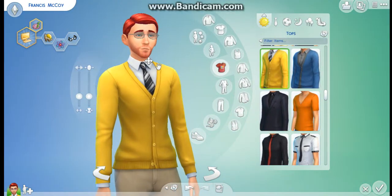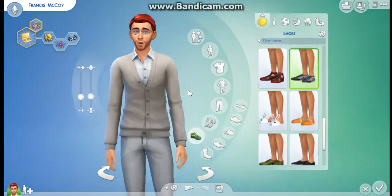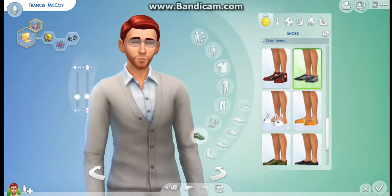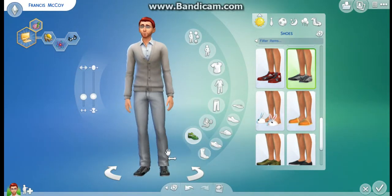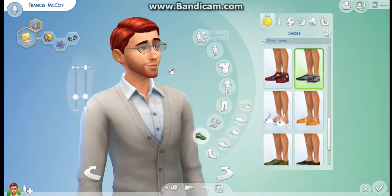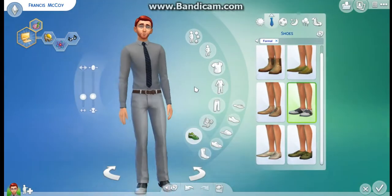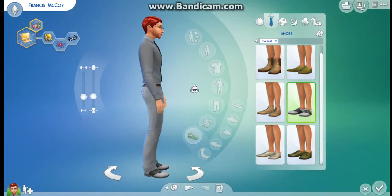So these are his outfits. Francis McCoy will have a button-up shirt with a cardigan and gray jeans with some shoes for his regular outfit. This is his formal outfit — he has a tie and whatnot, formal stuff.